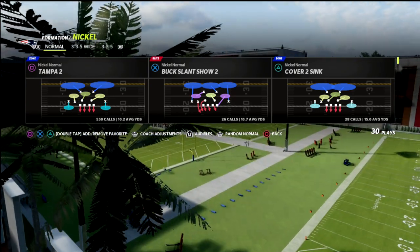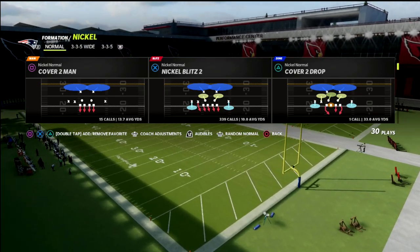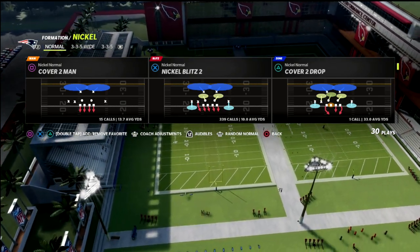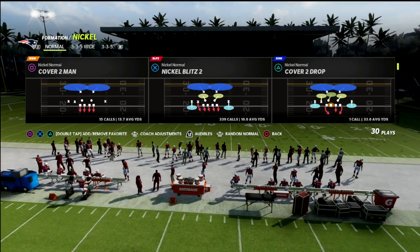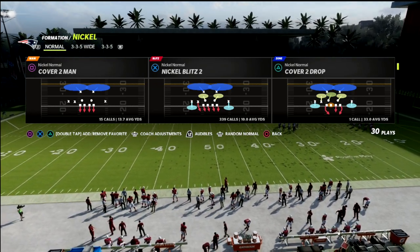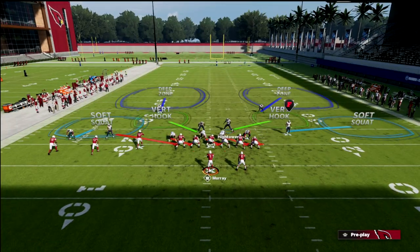We're going to come out in PA Counter Go and the blitz is Nickel Blitz 2. Nickel Blitz 2 to me every year is one of the better blitzes in the game — most people would be smart to start with Nickel Blitz 2 from Nickel Normal or Nickel 4-3-5 Will as a basic blitzing concept.